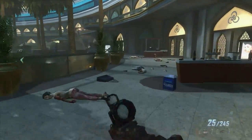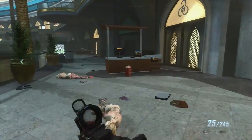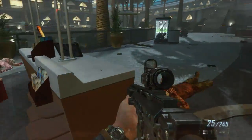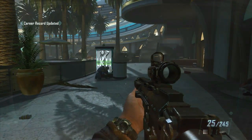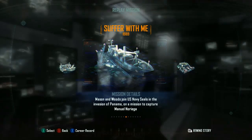Number three — you'll be at this crashed bar that's in the middle, and then just go to the far right to this little kiosk. The Intel is sitting on the kiosk.